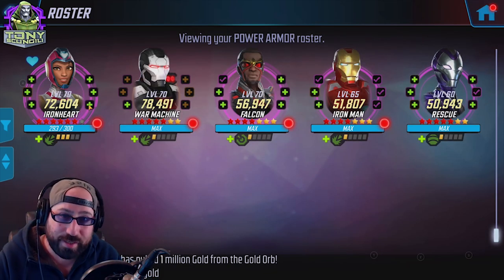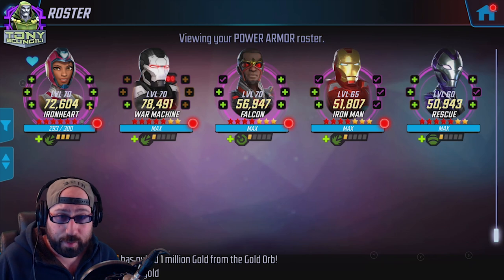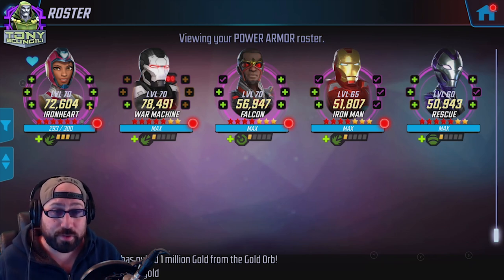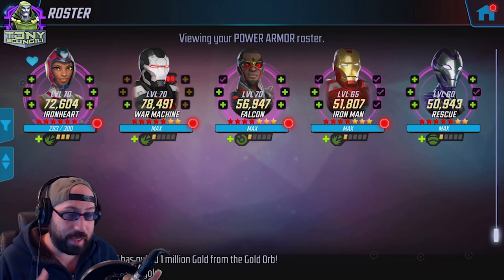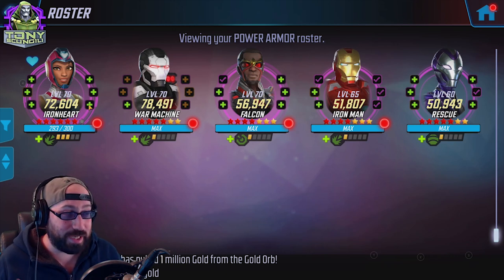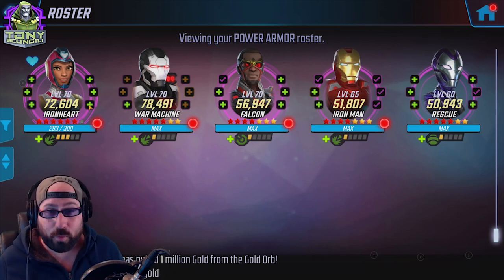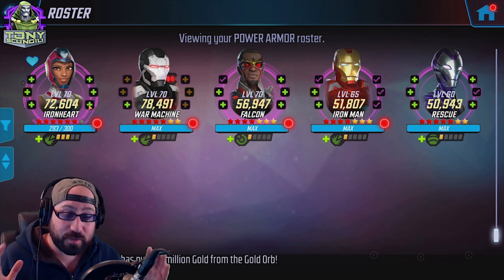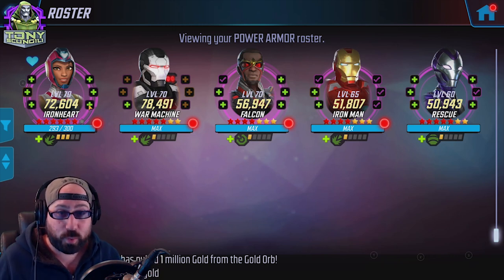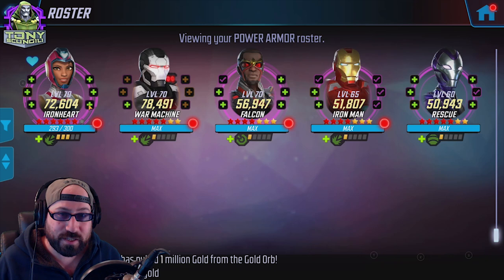What's up Doombots, Tony Skangealy here with the ISO 8 review for the Power Armor team. Power Armor is what we call a two-turn combo team — they have two turns to accomplish everything they need to do. If there's anybody left after two turns they probably need to be stronger. Because of that, we're not building them for sustain or tricksy stuff — we're building them to do as much damage as quickly as possible.